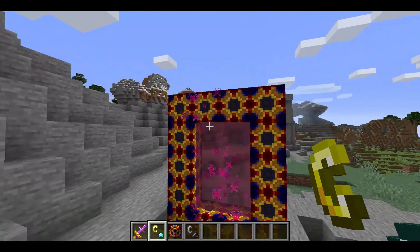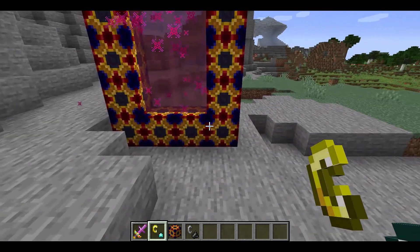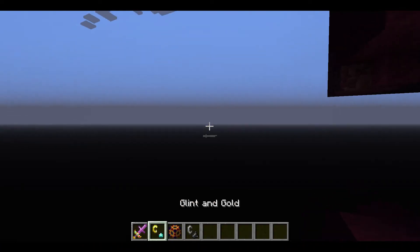I basically have made this portal and you have to make it in the hills. It's a special block — it's flint and gold. You have to make it in the mountains or in the desert, and you get a different biome for each one. Then you just jump in.